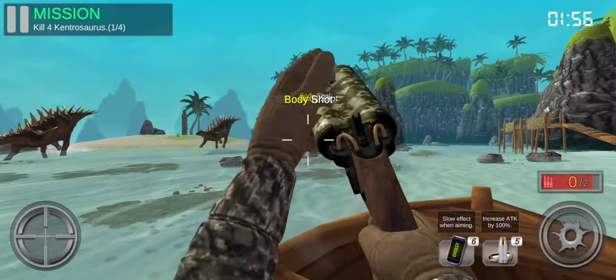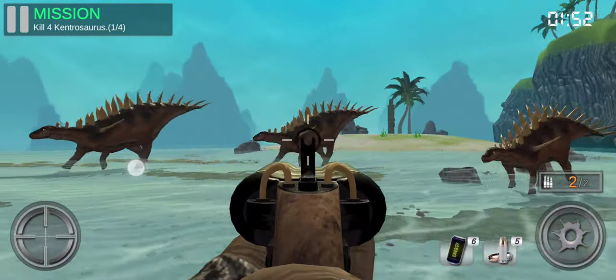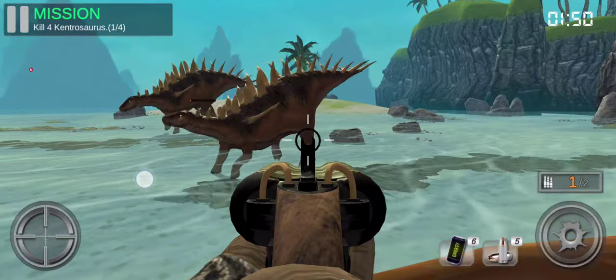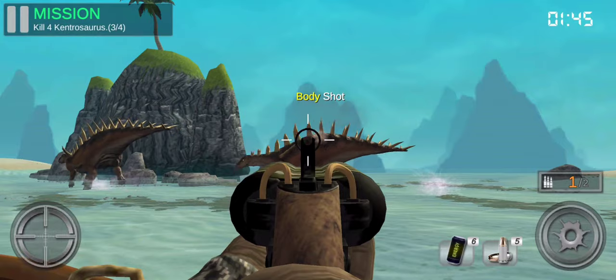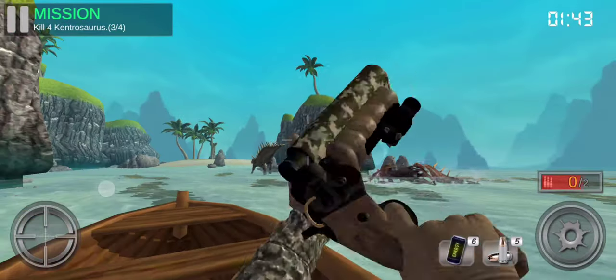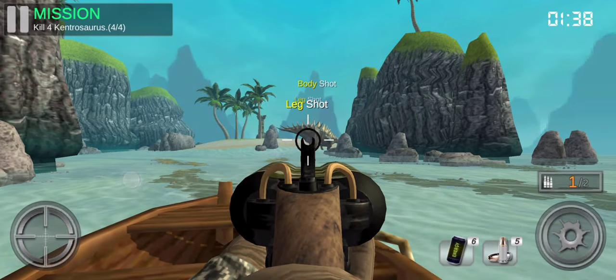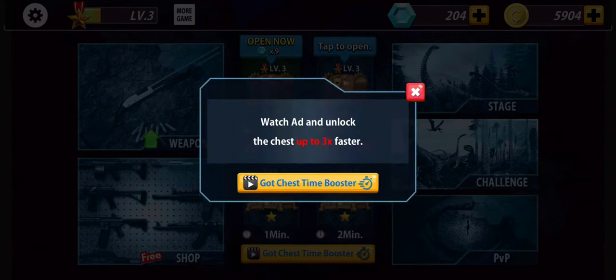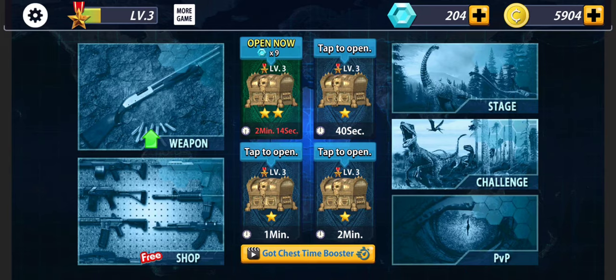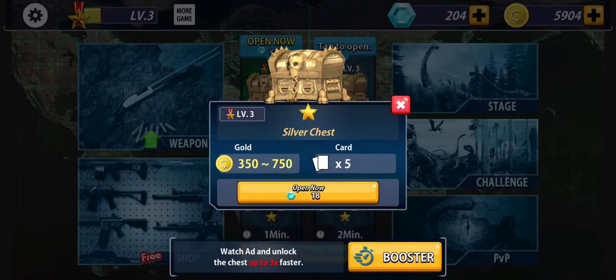I would love to be able to explore. Why is it going there, why is it not attacking me? Watch it and lock the chest up to 3 times faster — no way. I'm playing this game offline, just for your information.